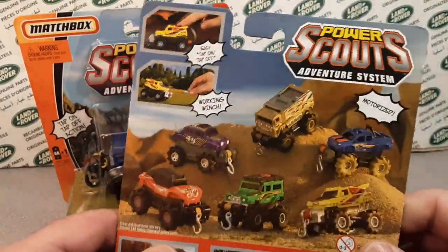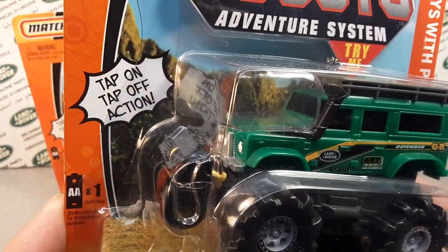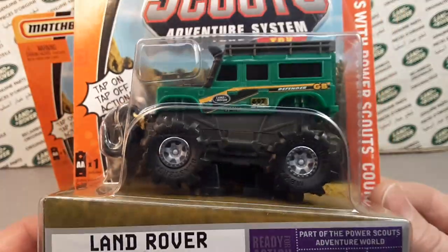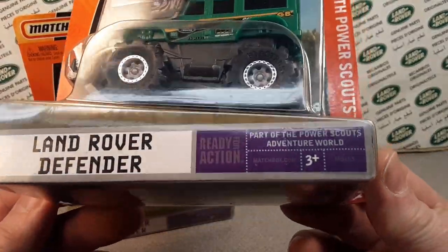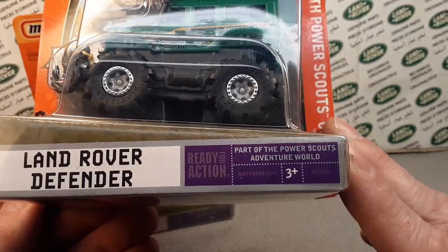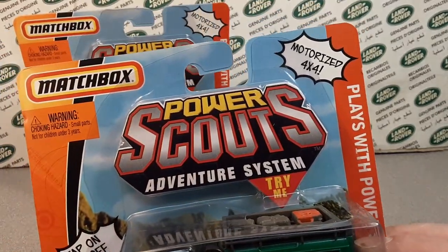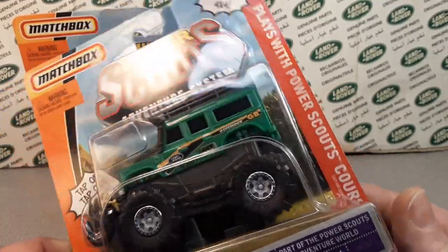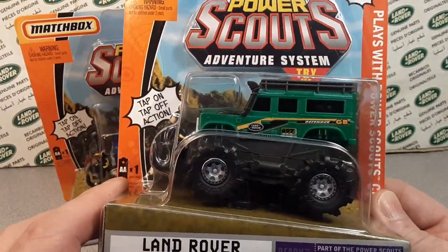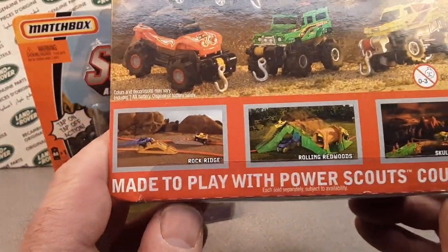This was a great big thing. Check these out! They had a lot going on. These are awesome! Tap on, tap off action! You can go in the store and you can try them. Of course, these are all dead here. But it was the Land Rover Defender — just a really nice looking vehicle there. Motorized 4x4, plays with the PowerScouts courses. PowerScouts Adventure System, World Skulls Challenge — just a great big play set that they had going on.